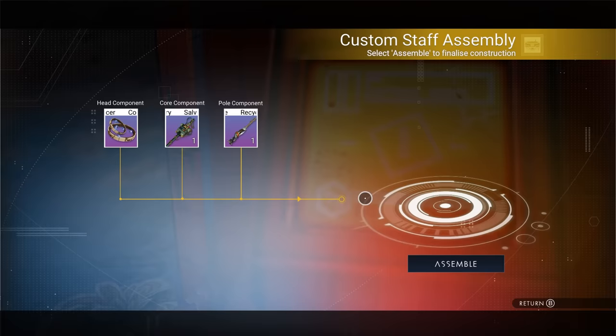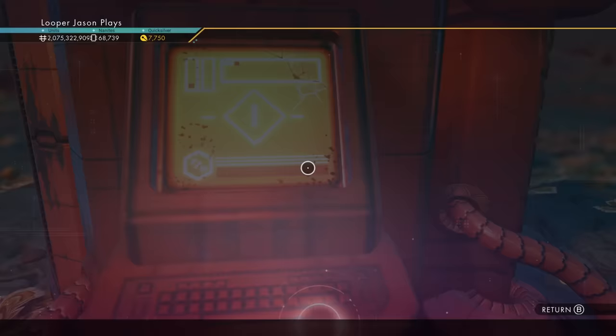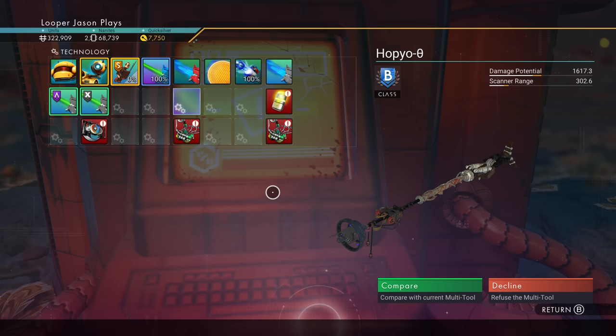I'll take this one off and switch it out for this one — that one looks cooler. So that's the staff I like. We're going to assemble it. And now we know it is a B level, which is really, really cool. These are all the pieces in here.